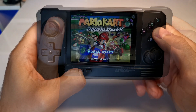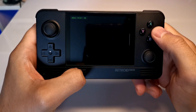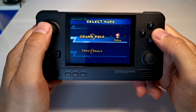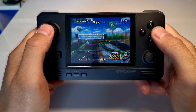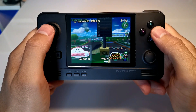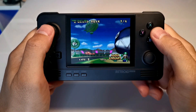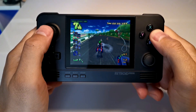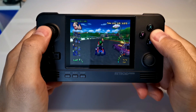Next up we have Mario Kart Double Dash. On the start menu it looks great — 60 frames per second, no problem — but as we press start and go through the menus you start to notice a little bit of stuttering. Then as we get into the actual racing itself, the frames per second drop down to around 40 frames per second. The racing is perfectly acceptable, however for a racing game it is a bit more noticeable, and it does affect the gameplay more than it does a game like Legend of Zelda Wind Waker.